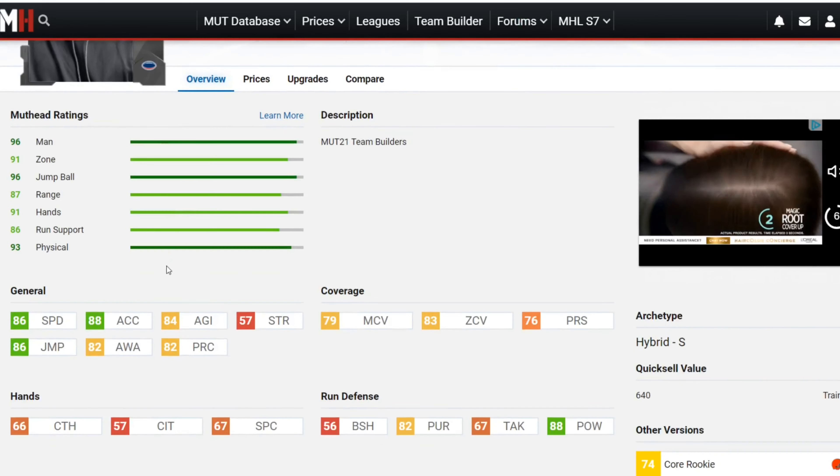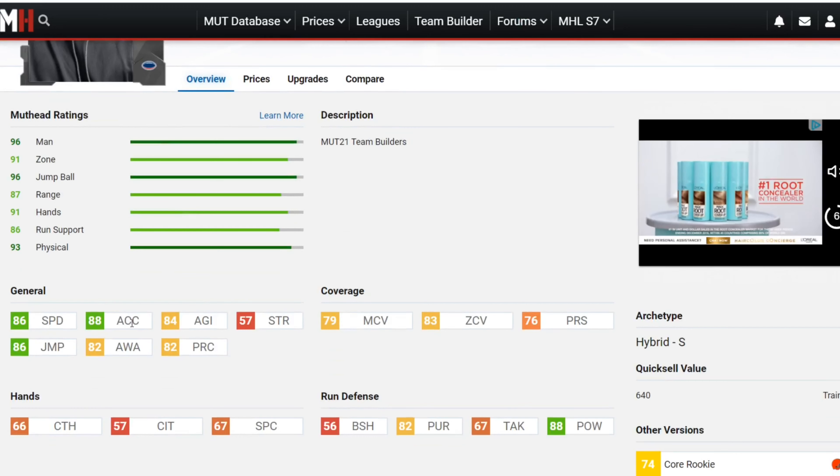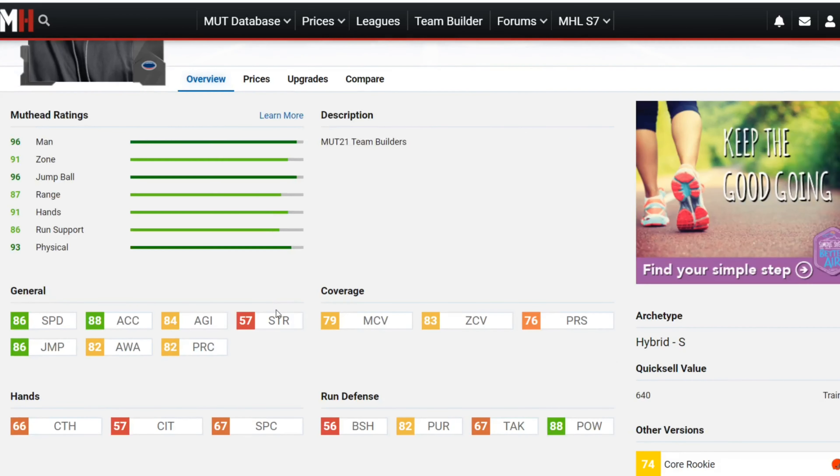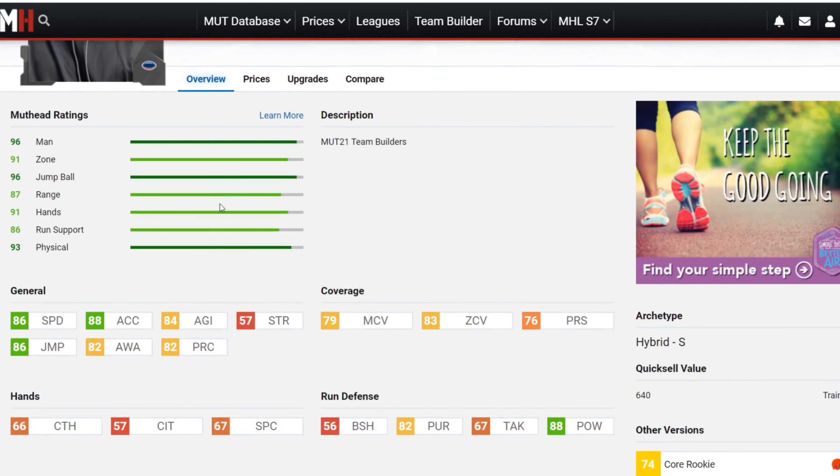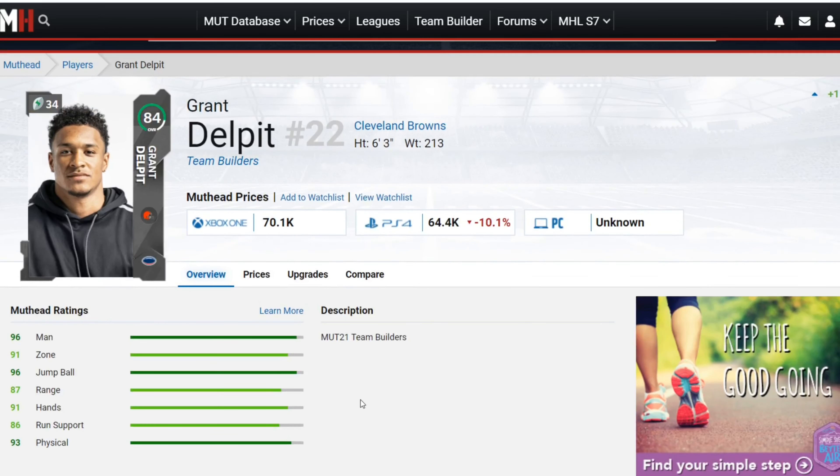Next up is Grant Dell Pitt for the Cleveland Browns: 86 speed, 88 acceleration, 84 agility, 86 jump, 82 awareness, 82 play recognition — a little bit worse than Jeremy Chin but better coverages with 79 man, 83 zone, 76 press, and better run defense with slightly higher hit power. Jeremy Chin is more agile and fast, while Grant Dell Pitt is better in coverage and better at laying the hit. I like both these cards a lot as safeties.